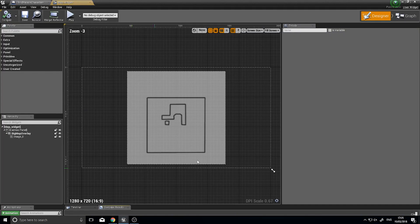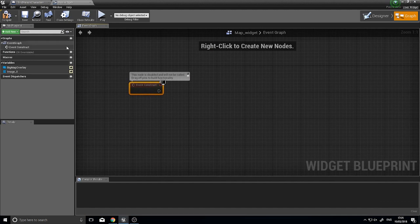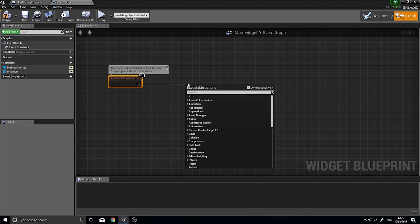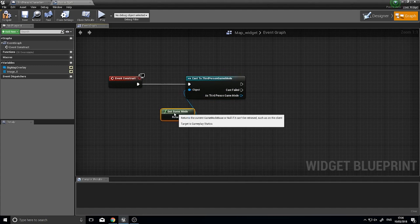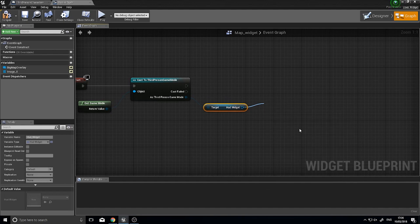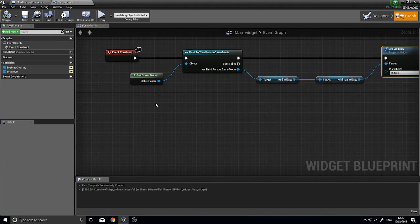Go into the map widget graph and use the Construct event — this fires as soon as the map is constructed. When it's constructed, we want to turn the small minimap off. Get the game mode, cast to ThirdPersonGameMode, access the HUD widget, then the minimap widget, and set its visibility to Hidden.